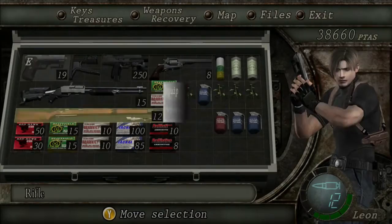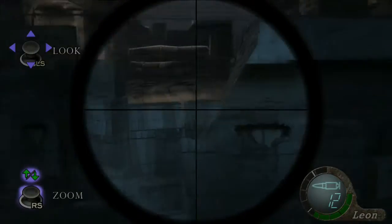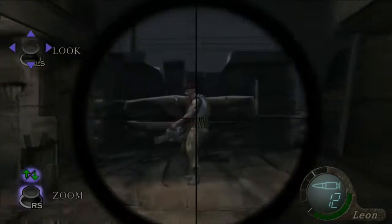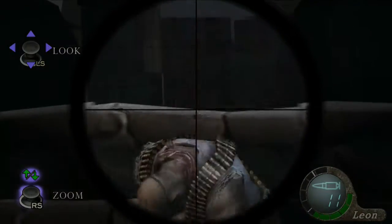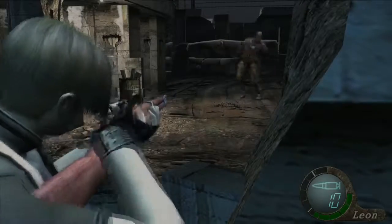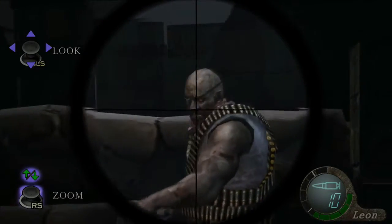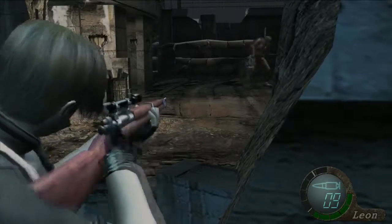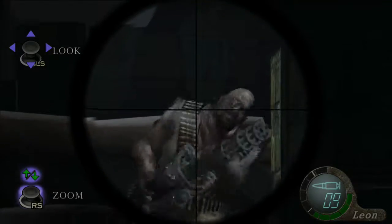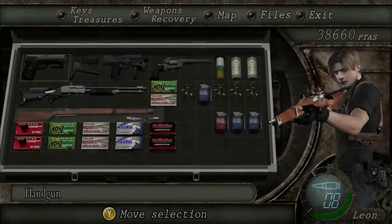Once he's down, switch to your rifle. Just approach this little cutout right here and that's what will spawn him. Zoom in and shoot him in the face. Wait for him to put both hands on the gun like that so you can stun him. Three shots, then there's four — four shots will take him down.